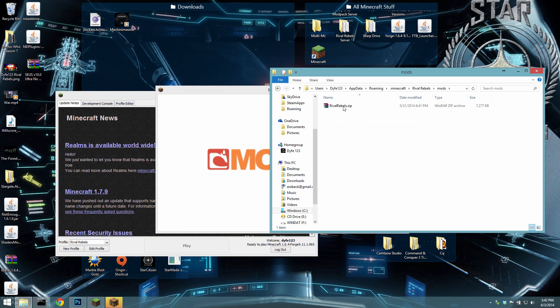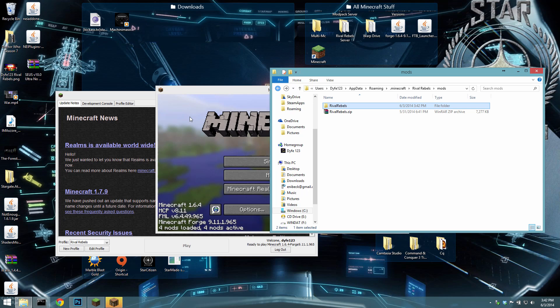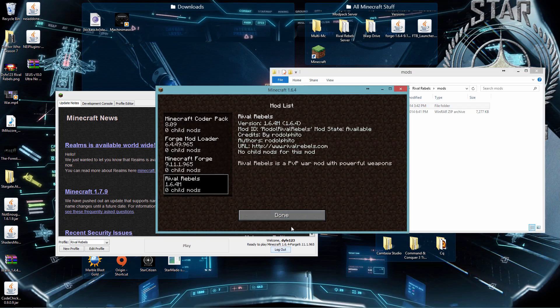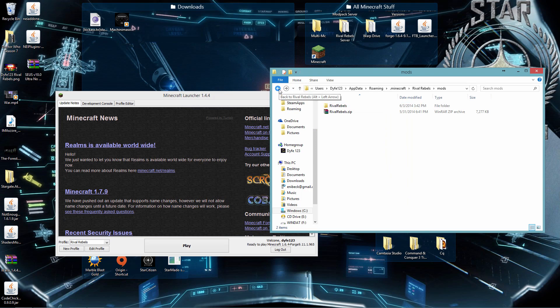Minecraft is going to open like a normal 1.6.4 version, but you can see Forge is loaded, which is good. We're going to close that out. Now we're going to install the mods. There should be a folder created in your Rival Rebels folder called Mods, and in here you're going to get the Rival Rebels mod — link is below — and pop it in there. If that's all you want, you're done.